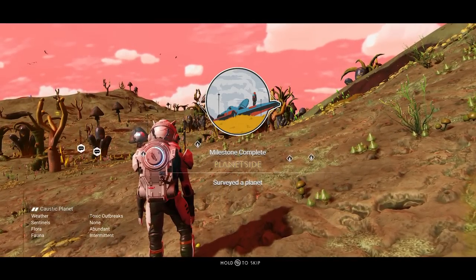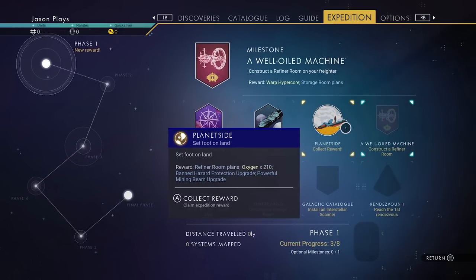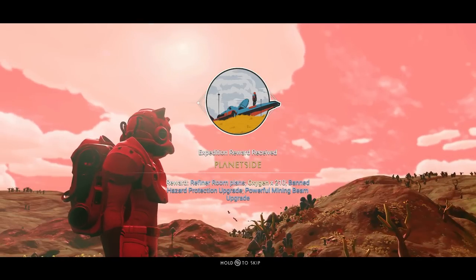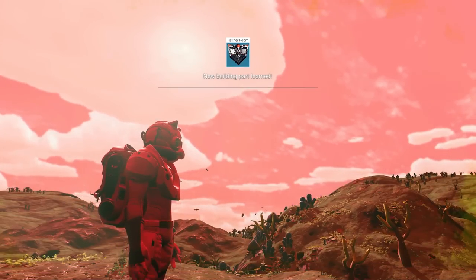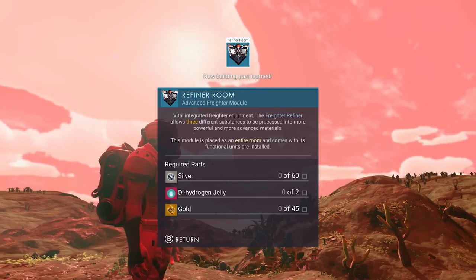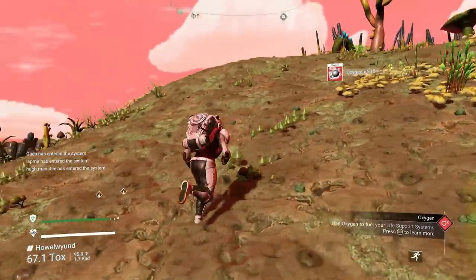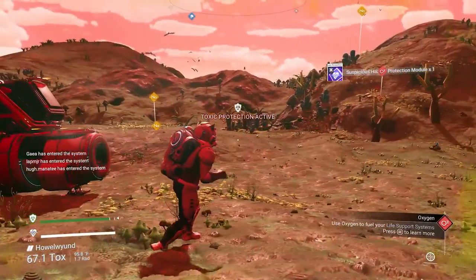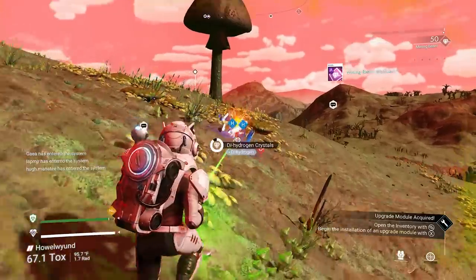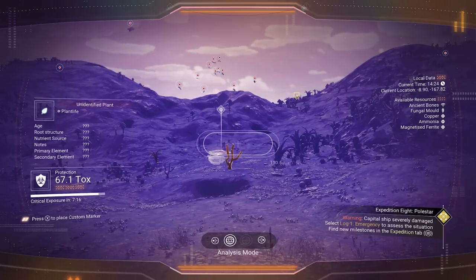We just completed the 'land planet-side' milestone. As soon as you get out of your ship you're good to go, so collect the reward. We got oxygen, some upgrades, and refiner room plans for our freighter. Remember for our freighter we're going to need silver, dihydrogen jelly, and gold. Dihydrogen is key — look for those blue crystals. When you scan, dihydrogen shows up as a blue H.